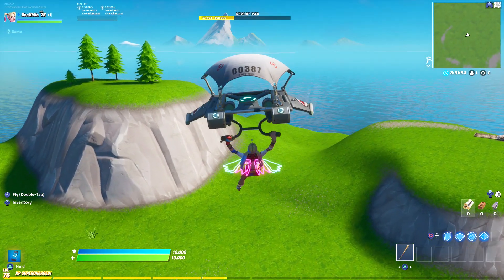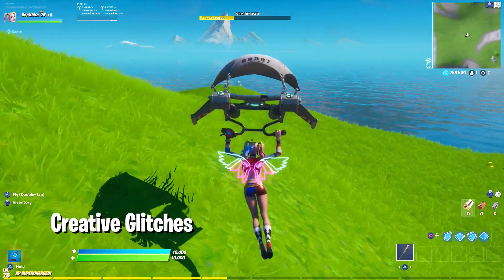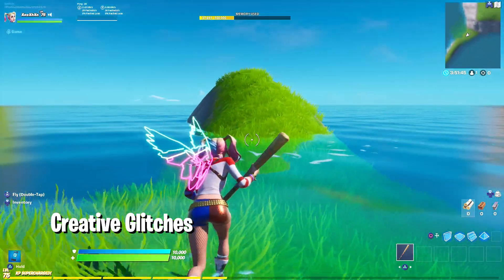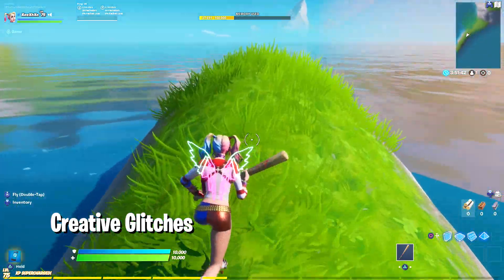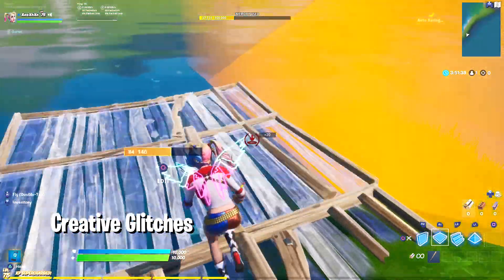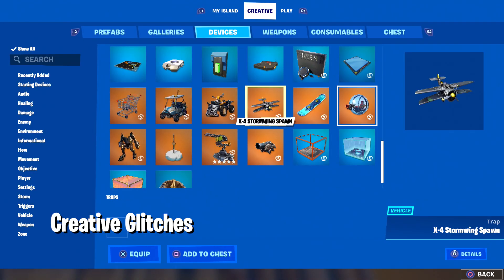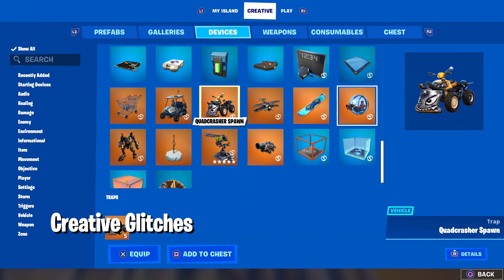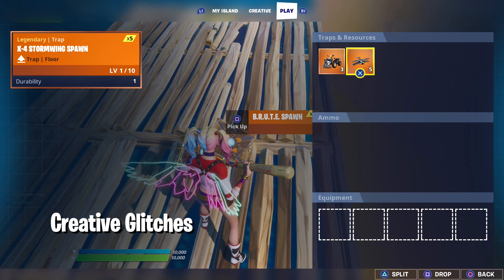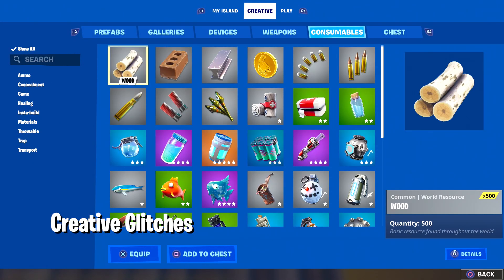The fifth and sixth glitches are in Creative mode — you don't want to miss these because they're so fun. Start your Creative session on the Meadows island and go to the edge of the island. You'll need some mats — you normally can't build outside the island, but I'll also show you how. Build some structures, then get a Quad Crusher, Plane, and Mech robot, and drop them outside.